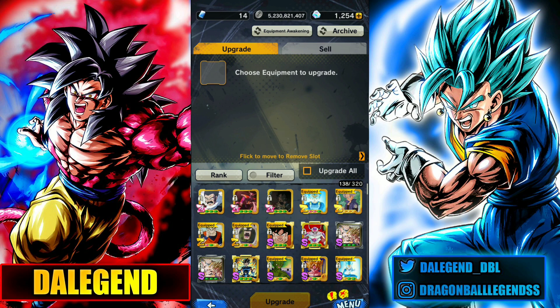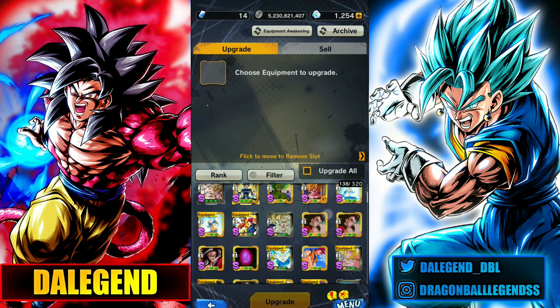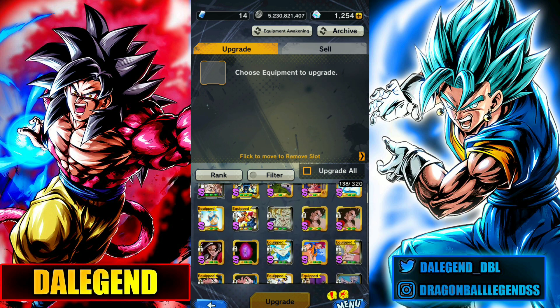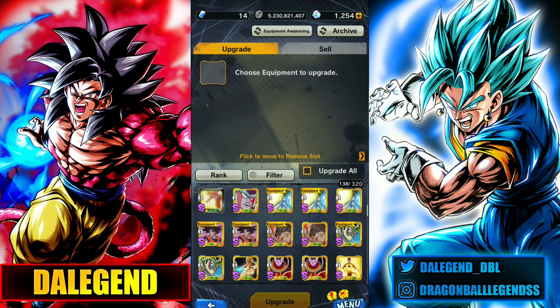Hey guys, welcome back to another Dragon Ball Legends video. This is the legend, and today we will see how to get S and Zed Rank equipments pretty quick. That's probably the easiest way to get S and Zed Rank equipments, so let's go into the video.